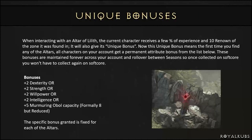The unique bonuses they give: you get a few percent experience, you get 10 renown — which we will cover later as it's very important — but it will also give its unique bonus. This means when you first find an altar, all characters on the account will get a permanent attribute bonus from the list below.